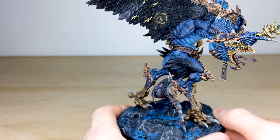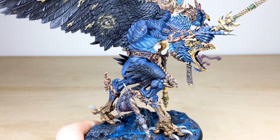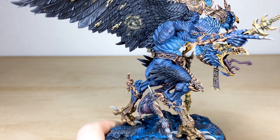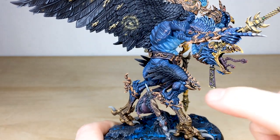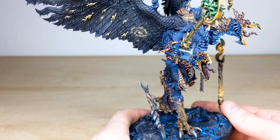Moving around you can see all the little veins picked out in a nice complementary pink, which just works really nicely and denotes them on the miniature. I love all the veins on the neck, thighs, and legs — just the areas of muscular structure of the miniature.